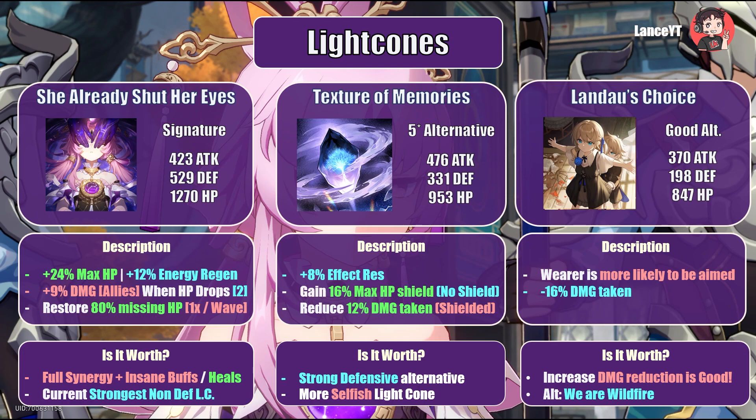The main glaring issue with Fuxuan is that she does not have many alternative light cones. I would say there are about 3 I would recommend. The first being Texture of Memories, providing 953 HP, 331 defense, and 476 attack — available from the Herta store. This light cone increases the wearer's effect resistance by 8%, which synergizes well with Broken Keel. It gains a 16% max HP shield if the wearer is not shielded, or 12% damage reduction if the wearer is shielded. It's a strong defensive alternative, though more selfish and user-focused rather than providing team-wide utility. The good news is it can be superimposed, making it a strong defensive substitute nonetheless.